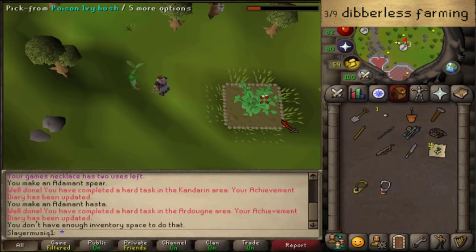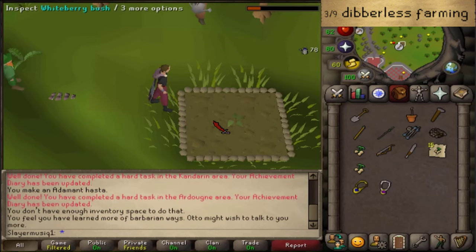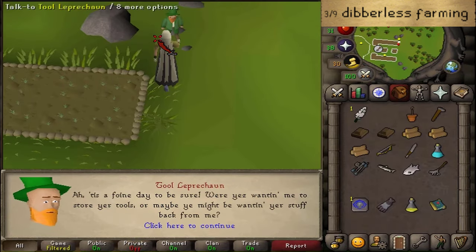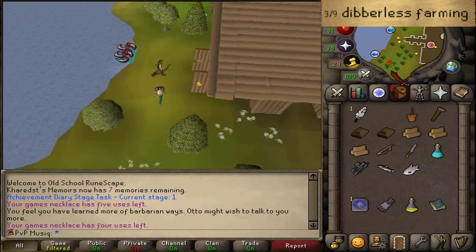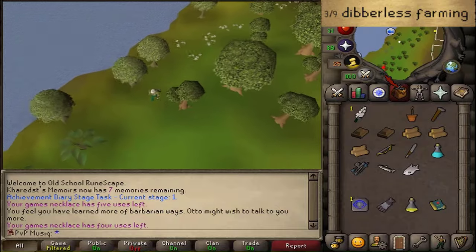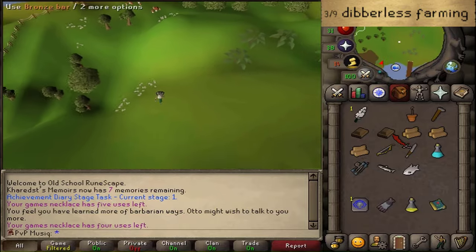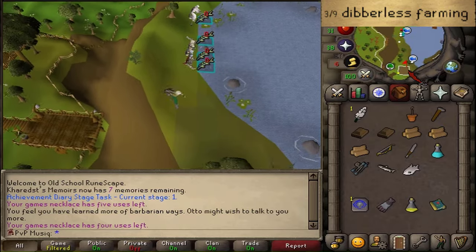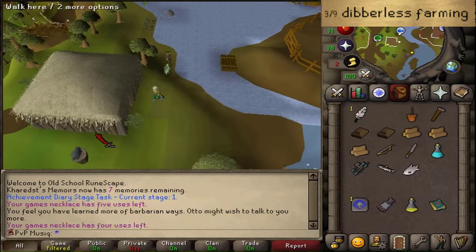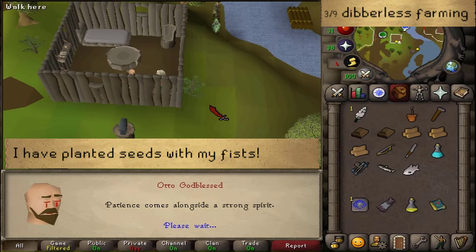Once you have arrived at your desired farming patch, first rake it if it is your first time planting something. Then plant your seeds without using a seed dibber. If something was grown on it, simply use a spade to clear it out. Next, deposit your rake and make your way back to Otto Godblessed to complete the very first Barbarian farming training. Afterwards we are going to immediately start the second one about pot smashing. Back at Otto Godblessed — 'I have planted seeds with my fists.' I seek more knowledge.